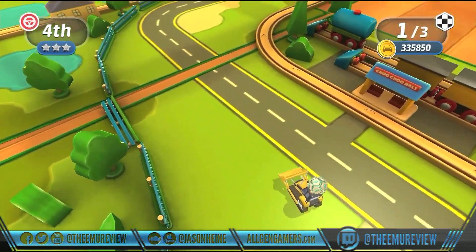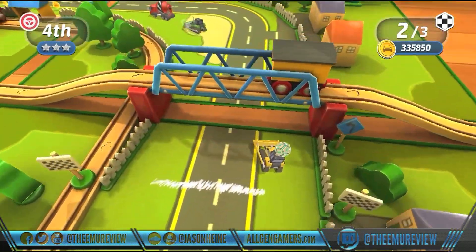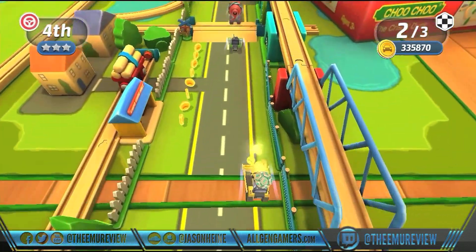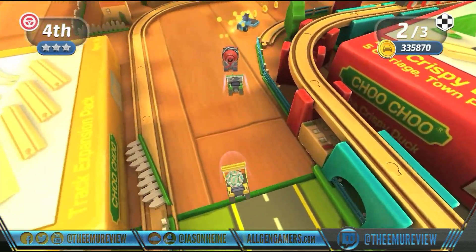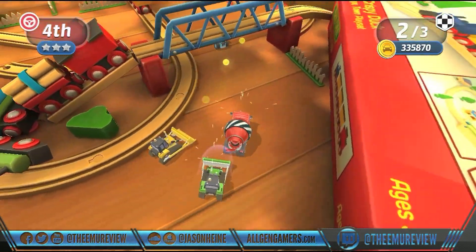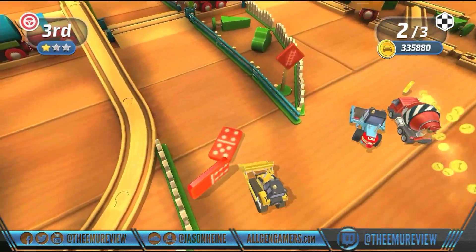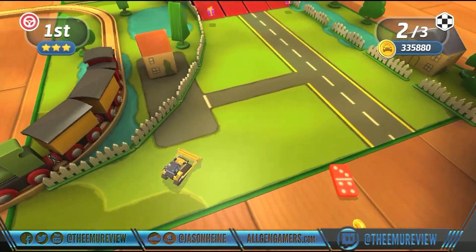Micro Machines has always been a pick-up-and-play type of game. Of course you have to figure out the camera angle a little bit, and what's nice is they pay homage to the original games by giving you an option to select the original top-down viewpoint that they had in the games back on the NES and other pick consoles.